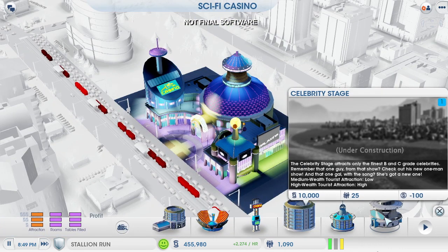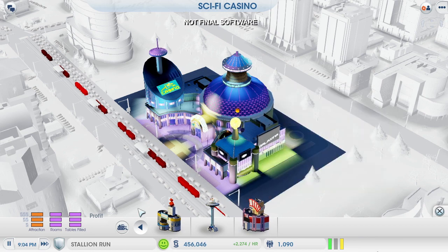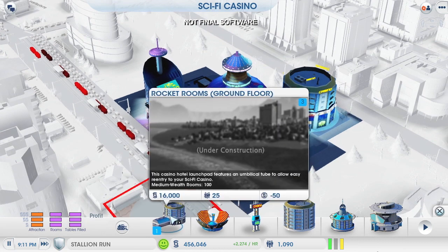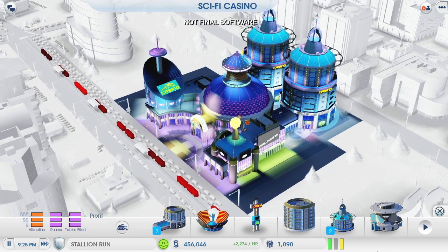This celebrity stage will lure more Sims through the door. Adding more gaming rooms, like this poker parlor, will increase my take from each gambler. Those are both good options, but I'm going to go with a hotel. If I want to get to the top of the casino leaderboard, I want the Sims spending their money at my casino instead of other places in the city. And as long as the beds are here, they won't have any reason to leave.